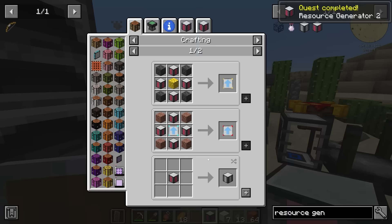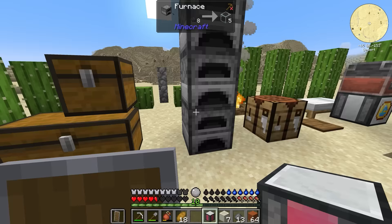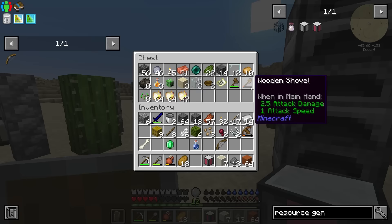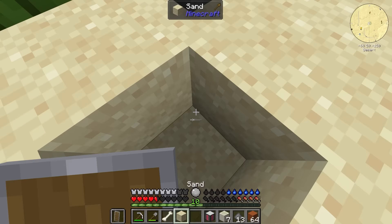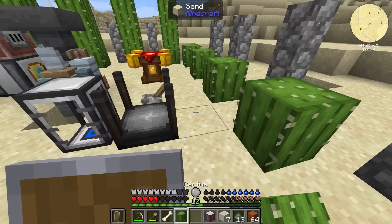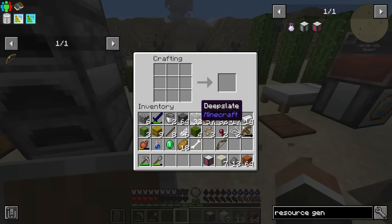The resource generator Mark 2 is a super cool block that allows us to generate a ton of different things. The main thing we want initially is cobbled deep slate — and I'm fairly certain you can generate regular deep slate too, which would be very powerful. To utilize this properly we need a chest. We also have the storage drawer mod installed, though storage drawers are a bit more expensive on the wood front, and until we get samplings maybe we should hold off.